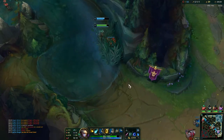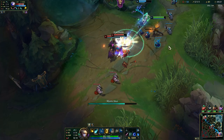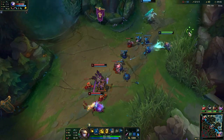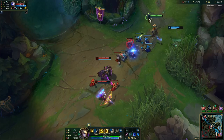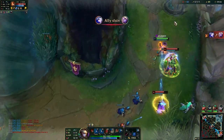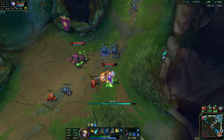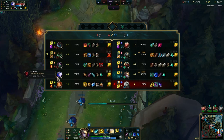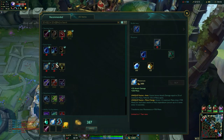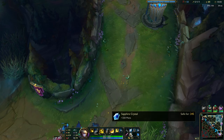Now we really want to push this wave so I can base — I have almost 2k gold, so we do not want to stay too long. We need to protect Soraka because Leona can engage at any point. This is what happens if you do not have Cleanse — that is pretty much the reason I have it. Let's get tier-two boots here. Next item will be Sheen because of the synergy with your Q — it procs Sheen, so you have a lot of damage on it.